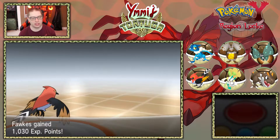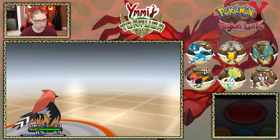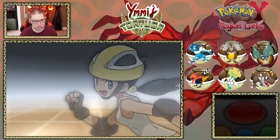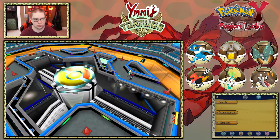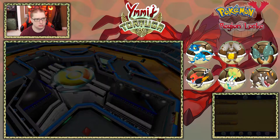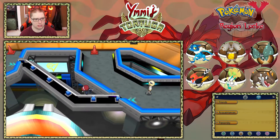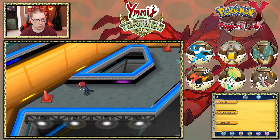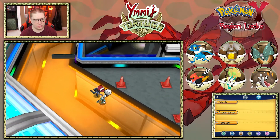That was nice. A lot of the Pokemon are going to get nice levels here. Carla growing to level 33! Tyrant growing to level 33! So we're all on 33, which is really really poggers. I see — we catch the people and we can get to the middle here.